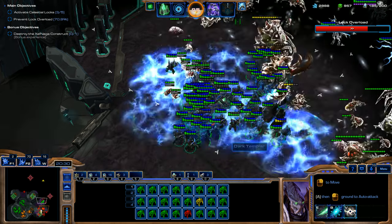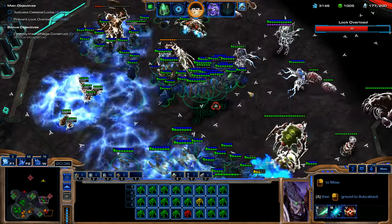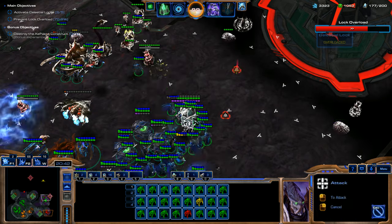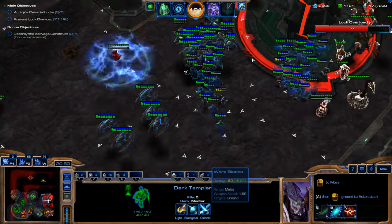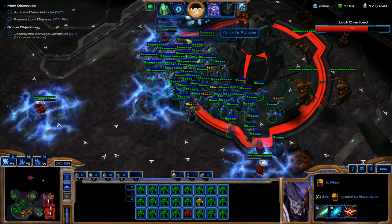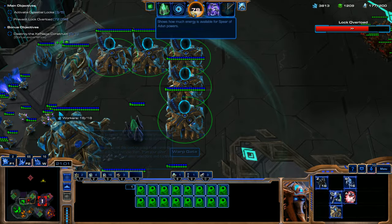Using Time Stop and clearing everything out. The Disruption Web ability is just so overpowered. Plus, Dark Templar are already really strong — let's look at their damage: with upgraded damage they're at 60, plus 8.99 from the cloaking damage upgrade. That's huge.